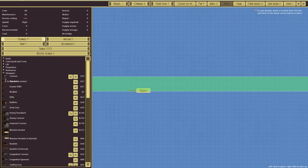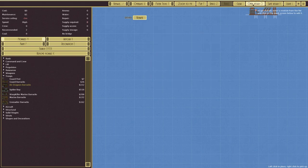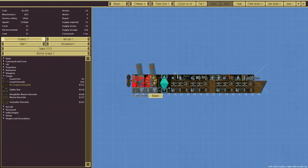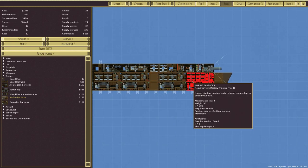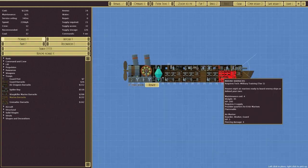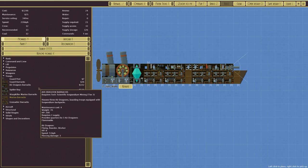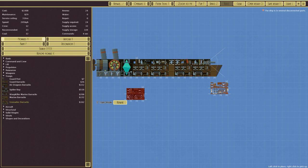Instead, we're going to do some boarding. Going through available units: there are standard guards, air dragoons, and over in open design we have the sparrowhawk — our main boarding vessel. It's simple: four marine barracks and a grapeshot cannon on top. We also have the grenadier barracks — four elite grenadiers with grappling hubs for rapidly boarding enemy ships.